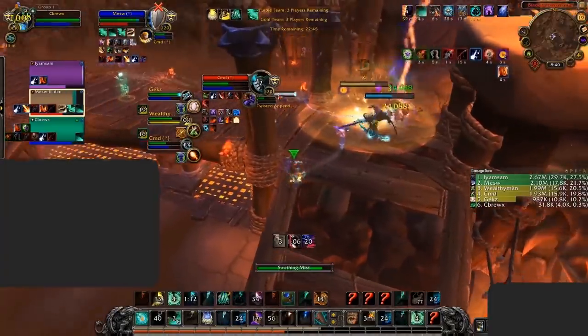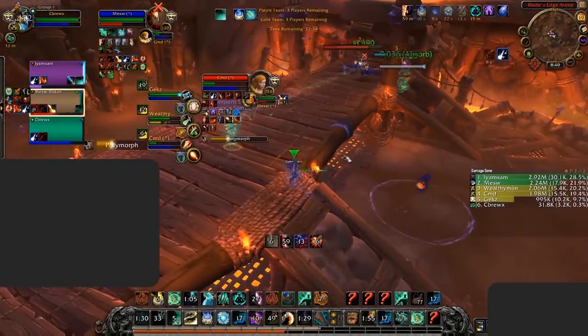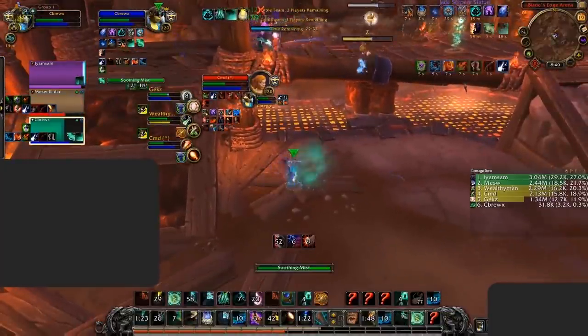This means that your positioning is key. As a monk you should always be near a pillar so that you're easily able to avoid incoming CC. When sacrificing your position to secure crowd control yourself or make aggressive plays, you should always be ready to get in and get out as quickly as possible, utilizing your mobility.